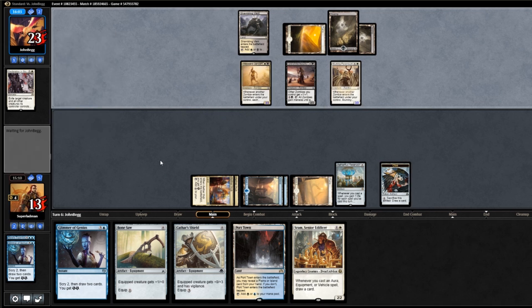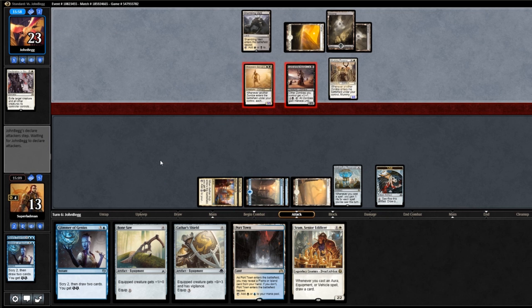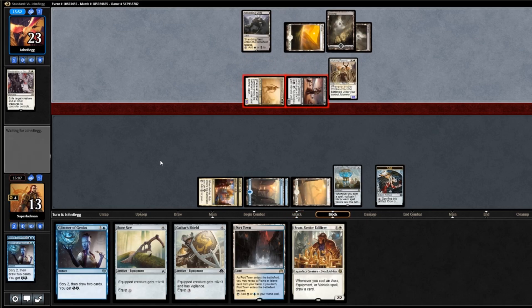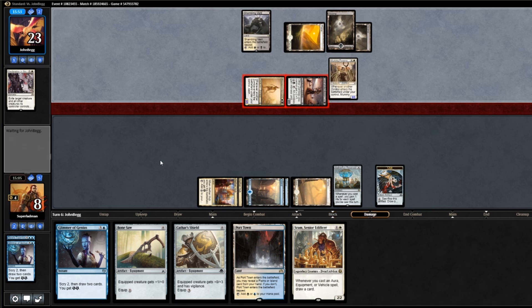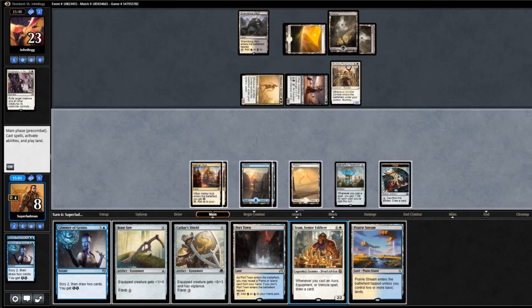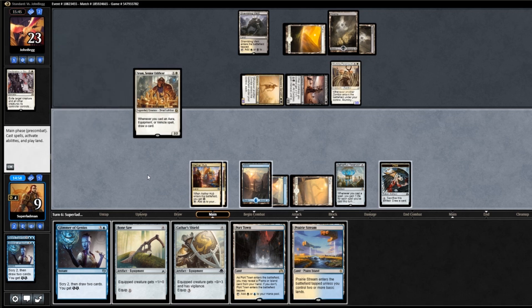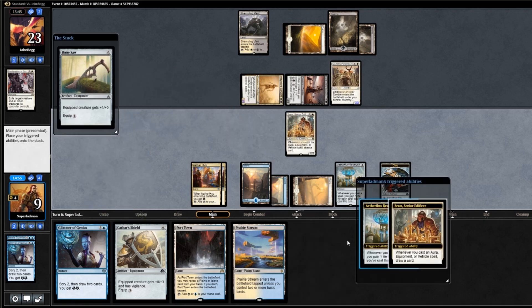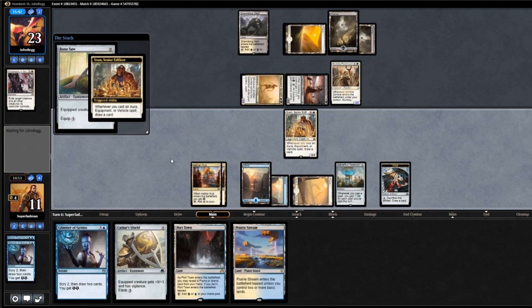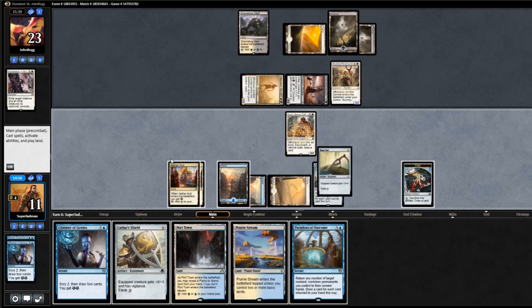There's his Mummy — can get in for five. She is indeed going to do that. There is a line of cards that can win us the game; that's not one of them. Alright, Sram — play you down, gain one life, up to nine. Two life off the Bonesaw, and draw a card from Sram. We'll yield to that. Paradoxical Outcome — alright, we're setting up for a lovely victory.